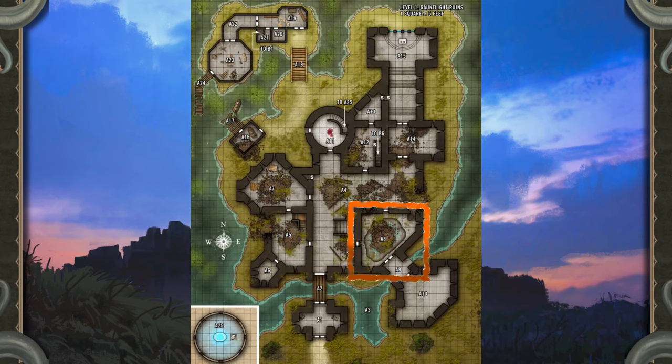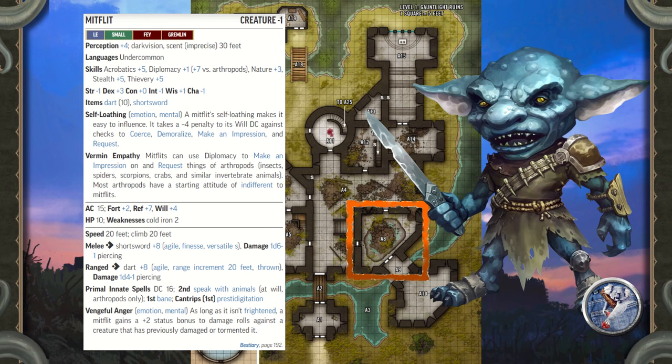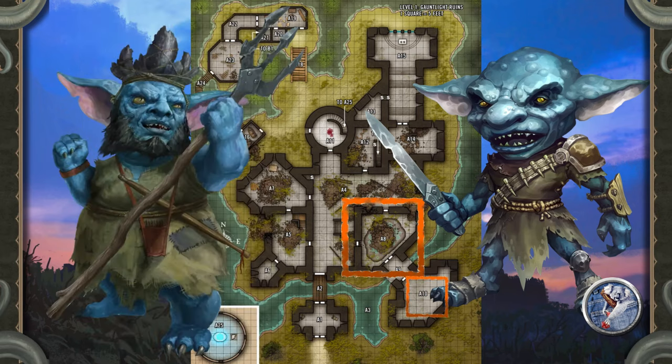Creatures: Four Mudlicker mitflits clamber and scurry around amid the rubble in the sinkhole. They're supposed to be gathering mushrooms and grubs, but are currently wrestling over who gets a snack on a particularly bright blue grub. The mitflits take a -2 penalty to Perception checks to roll for initiative as a result of their distraction, unless the heroes take pains to announce themselves before attacking. The mitflits hurl darts at the heroes from below, but a mitflit who runs out of darts or takes any damage focuses on climbing out of the pit and then running away to warn Boss Skrong in Area A10.